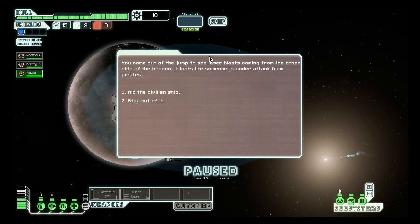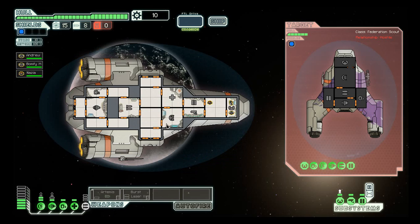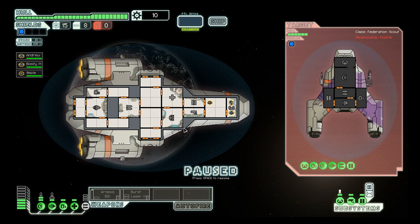Everything is generated just based on this stuff, and it's just really fun. You come out of the jump to see a laser blast come from the other side of the beacon. It looks like someone's under attack. Pirates! You guys are gonna watch me fail — just kidding, I'm alright. Let's pause it just to look at the ship itself.